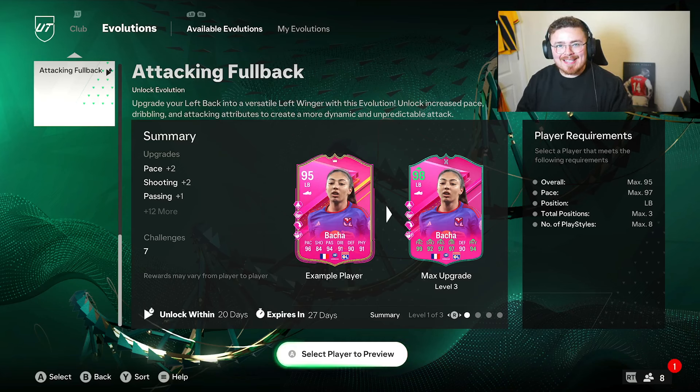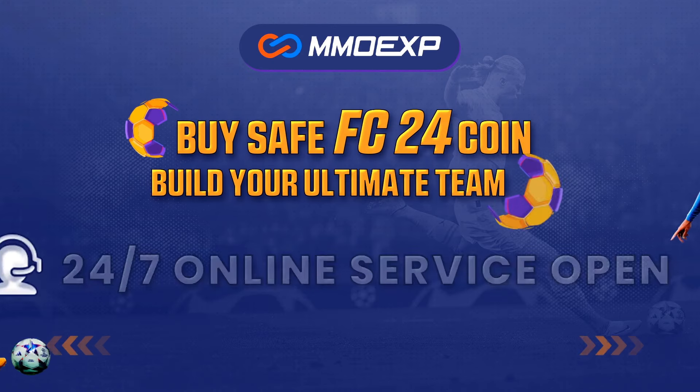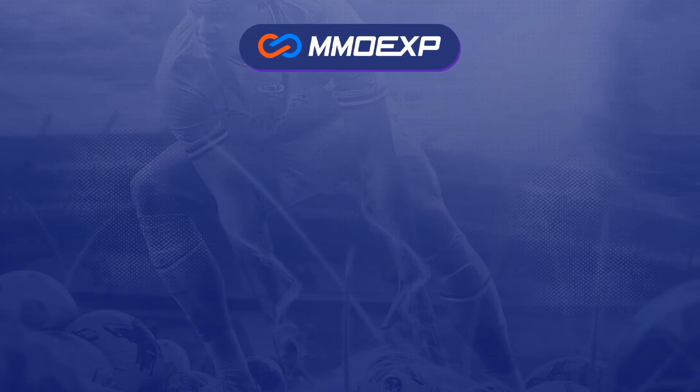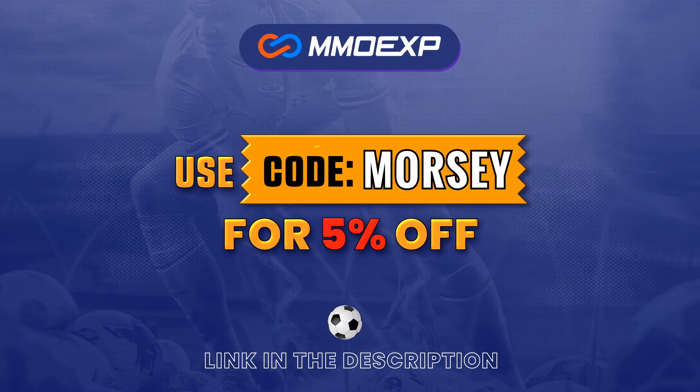We're still out here grinding - it's not quite September but the evos are still here and attacking fullbacks are up next. It is a free evolution that looks like it's going to give us all an end-game fullback for cheap and fast. For FC24 Ultimate Team coins, head over to mmoexp.com, link down below, and use code 'Morsey' at checkout to get yourself five percent off.